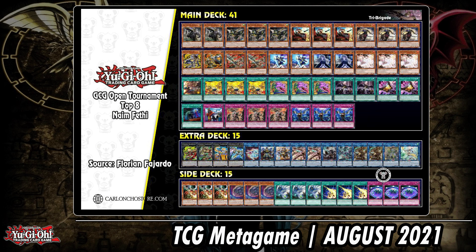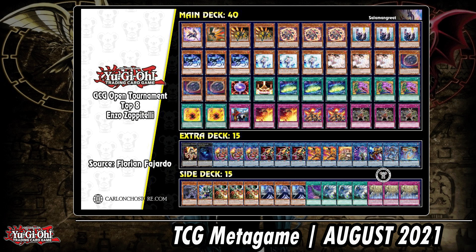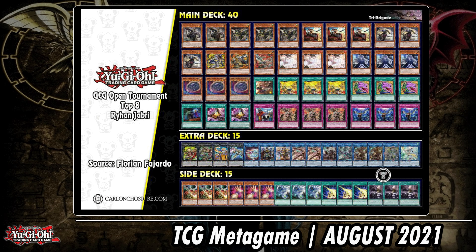Again Tribrigade — no surprises — plus Phantasmis. And then finally some Salamangreat, even though Mirage Stallio came back in the OCG a couple of weeks ago. With our latest ban list, the deck is still weak. Same ratio or similar weak tops here and there sometimes, but it's not pulling through. In the case of Salamangreat, having only one Circle definitely hurts.